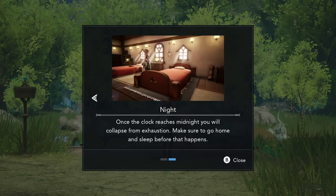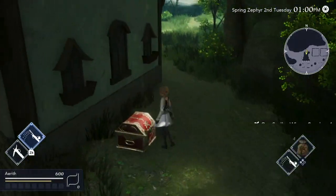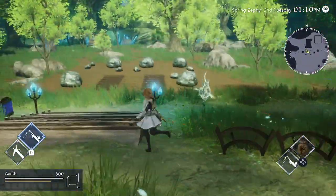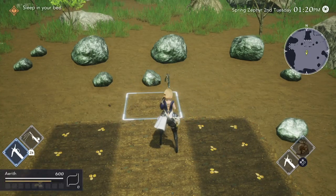You've only got nine hours, so we're going to have to use those nine hours as efficiently as possible. Your friend is going to teach you how to farm and take you through it step by step. Then immediately after the tutorial, run behind the house and get some more seeds, then go back and plant those as well.